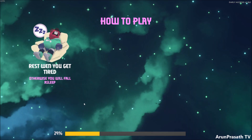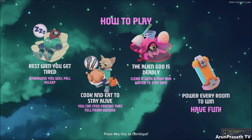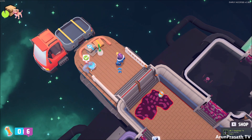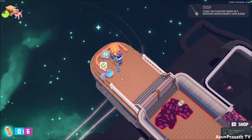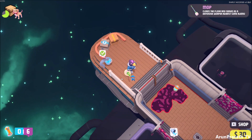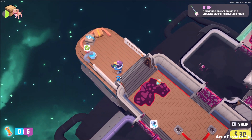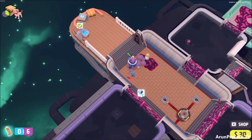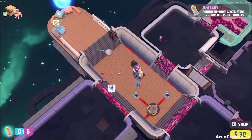So this is the 4 ways to play the game. Our main goal is to actually power up all the rooms. So now we are on this spaceship. We need to clean up the place, and we have this battery right here which we will use to power up the room.